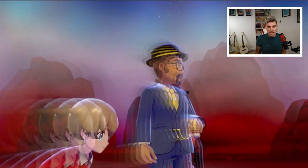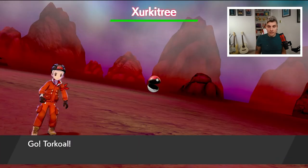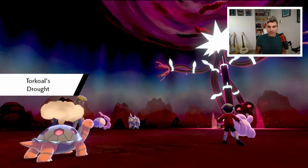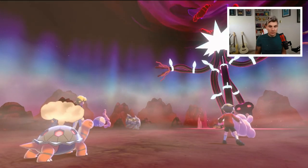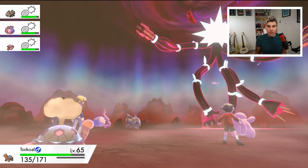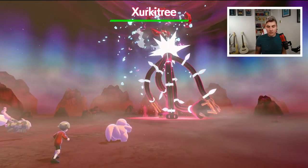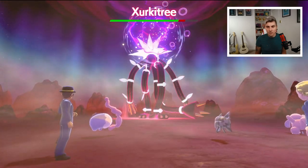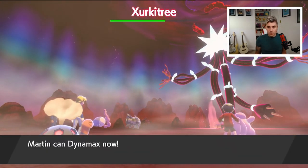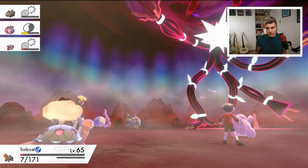We've reached the final Dynamax Raid and it's Zacian — wait, it's actually Zeraora! Perfect. We already have the Zeraora route saved. I'd love a shiny Zeraora. It's a pretty beastly Pokémon and if it has Tail Glow this battle is going to be very difficult. Torkoal is doing decent damage with the Life Orb equipped. Let's hope we can get through this.